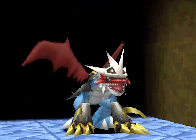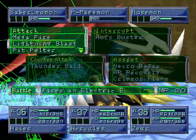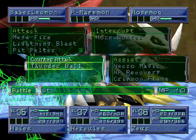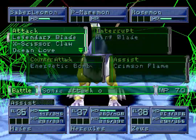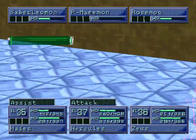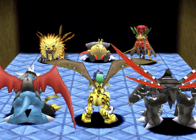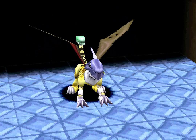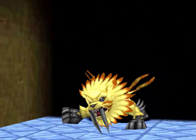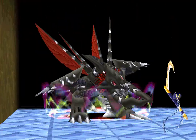These battles take up some time. We'll do lightning blast — in fact, battle HP recovery, do that now while it'll somewhat do everything for us. We can do X scissor claw, and then hopefully he hits before Grand Kuwagamon. Now use shadow scythe — take it out and get a decent hit on Rosemon.